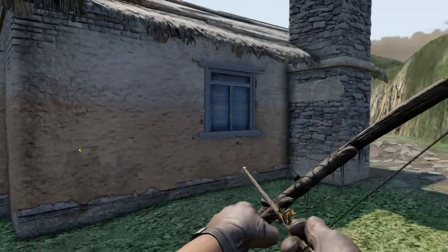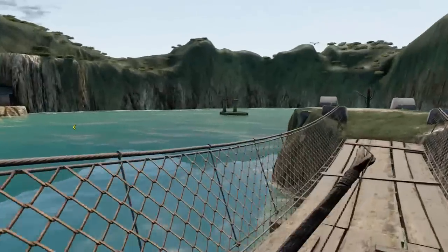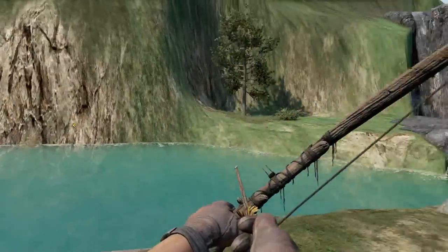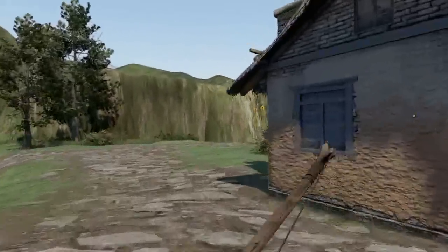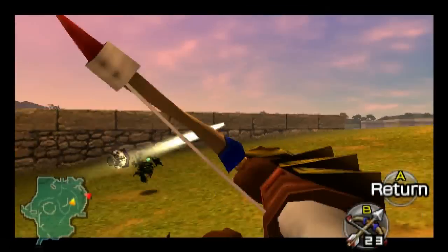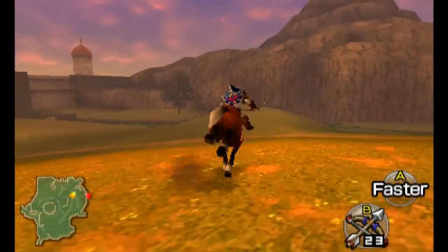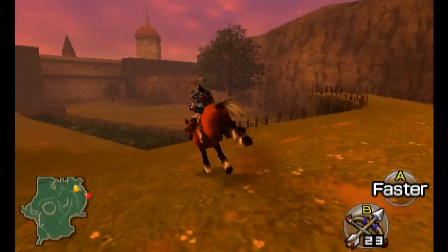Lake Hylia — very beautiful in the original Ocarina of Time. We have the Fisherman's Hut on the left hand side there, and the water temple is under the water somewhere no doubt. On the right hand side is what I believe is the marine research laboratory. Yes indeed, once again you can't go inside, but we know the old man's inside — it's put in for decoration. This is looking rather good playing on a very large screen; you really feel like you're there in Zelda's world. This is very well recreated — we've had Hyrule Field, we've had Lake Hylia, and it's time to move on.